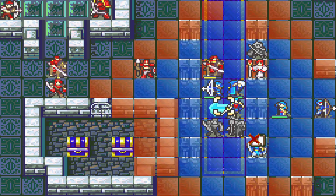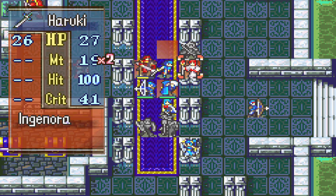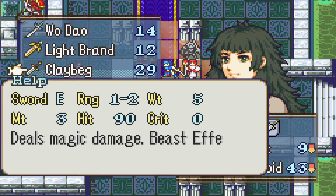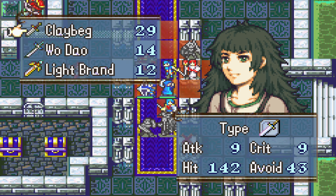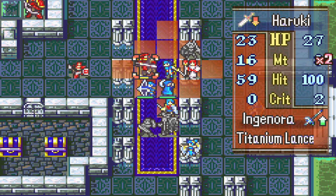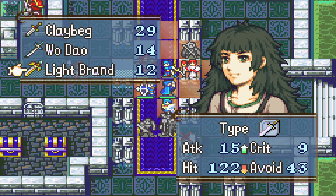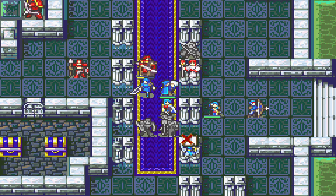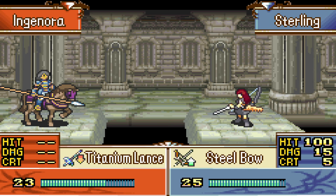We do have to kill this enemy first though. What's this? Deals magic damage — beast effective. Horses... The icon is flashing, but we don't deal more damage, I guess? Interesting. We need to take down this cavalier — we might just want to do that, or at least weaken the cav with Sterling.